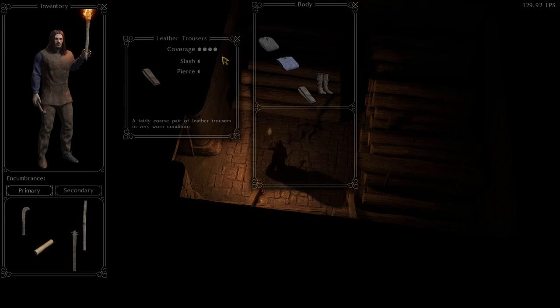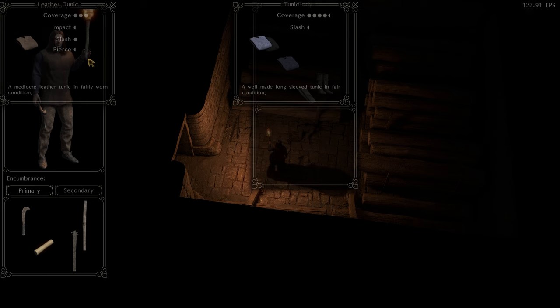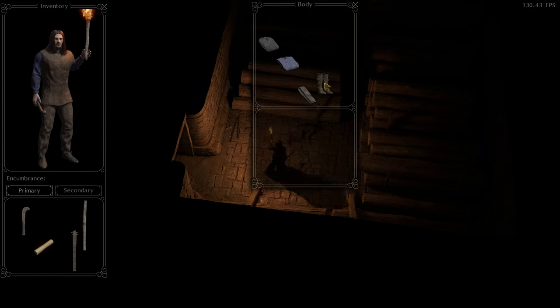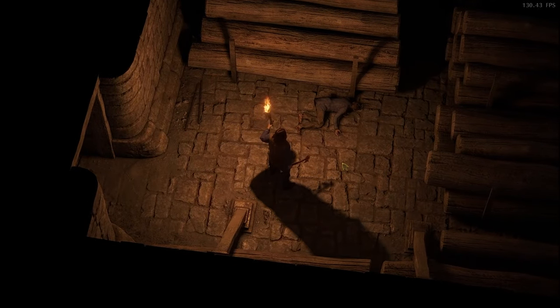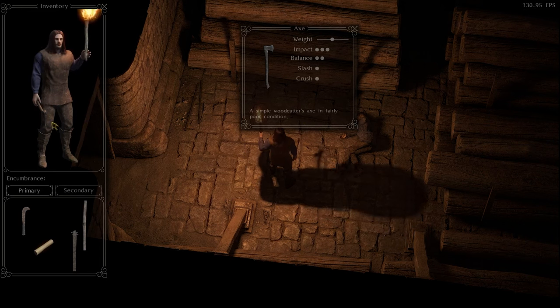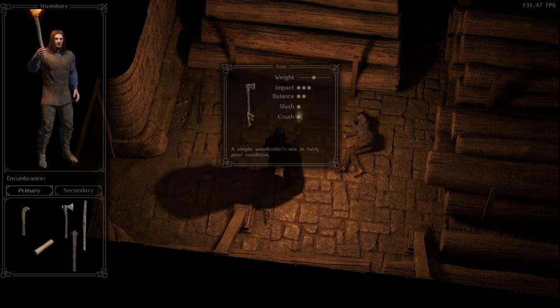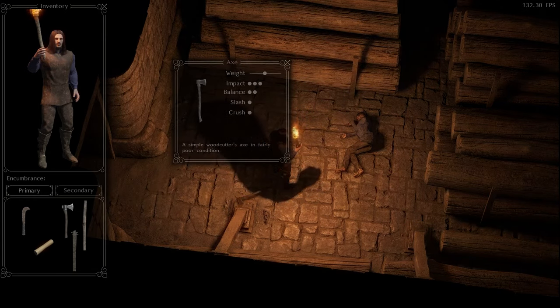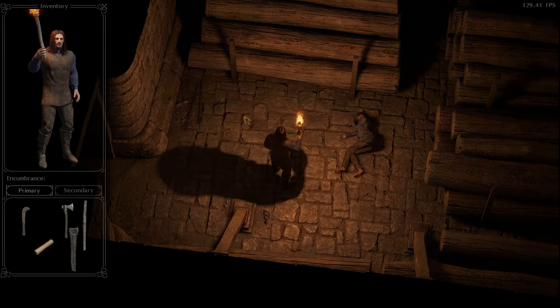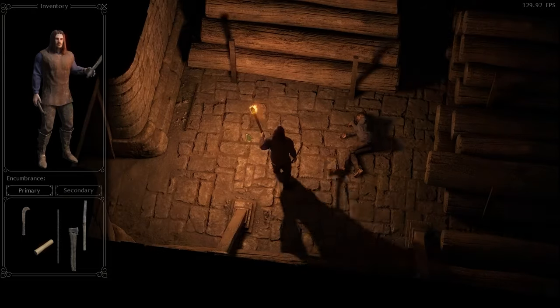Two-handed weapons require two hands, and the torch requires being in the offhand. In certain circumstances you will see that we will switch when the lighting is good enough. Comparing the different makes of the shirts and so on — boots are always better than shoes, so we will get rid of them. We will grab this other axe and I'll show you: we pick up the axe, and now we cannot use the torch — it's very dark, can't see anything. Put the torch back in your hand, now you can see, but the axe has left your hand. So we will have to stick with our hatchet for now.